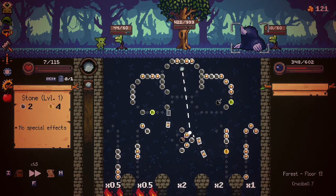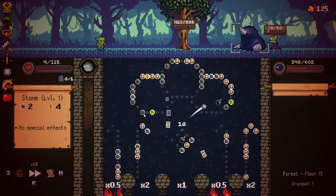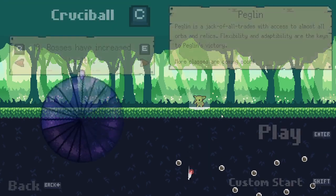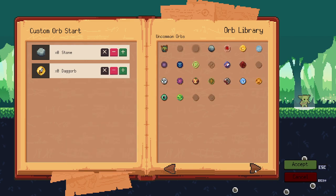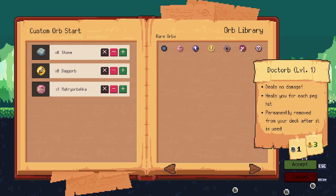Yep, I'm dead — there's no way I'm gonna live through this. These preset orbs are just... okay. So custom start — that's what it is. Okay, so you can actually get rid of these. I'm gonna subtract these — I honestly don't really care for those.